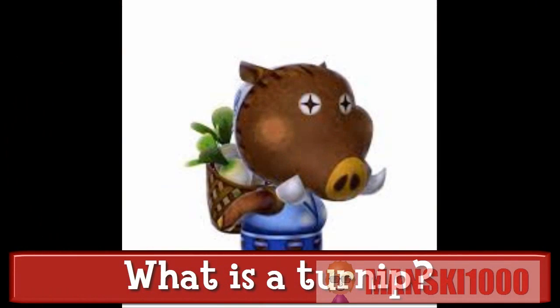A turnip is an object in all the Animal Crossing games. It can be bought until 12am on Sundays for a price varying every week. You can then sell them for more bells by selling them for more than they are worth. This system in Animal Crossing is commonly referred to as the stock market.